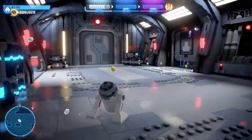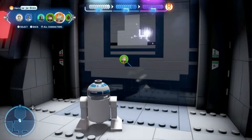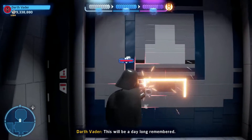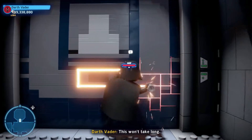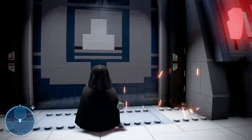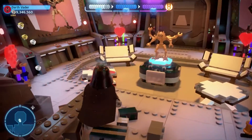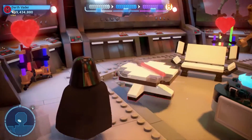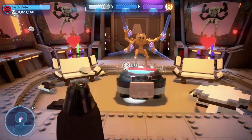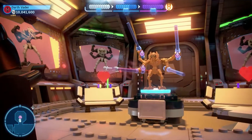For your fifth and final mini kit, go to the same area where your droidekka has just been and you'll find a door to be cut open with a lightsaber. Once you break through, you'll find a statue of General Grievous. Place the four lightsabers found around the room in his hands and you'll unlock your final mini kit.